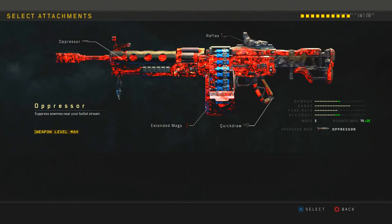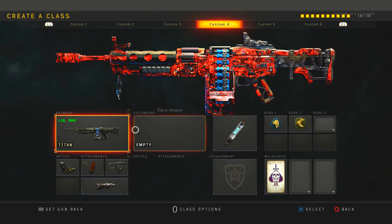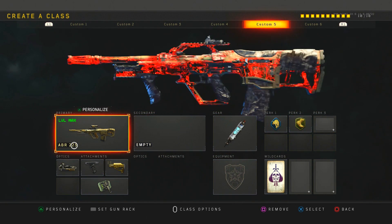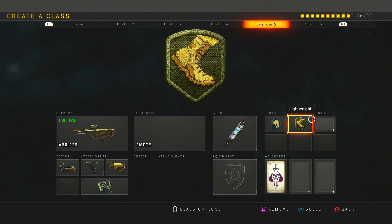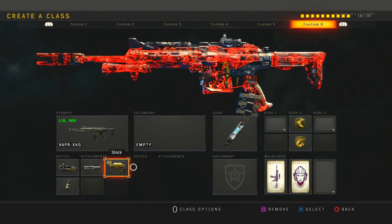Next is my Titan — I run red dot, quick draw, cinemag, and the operator mod called the Oppressor. It suppresses enemies near your bullet stream, pretty much dazes and stuns them a little bit. I run that with stem shot, scavenger, and lightweight. For my ABR I run ELO, grip, stock, the operator mod, stem shot, scavenger, and lightweight.